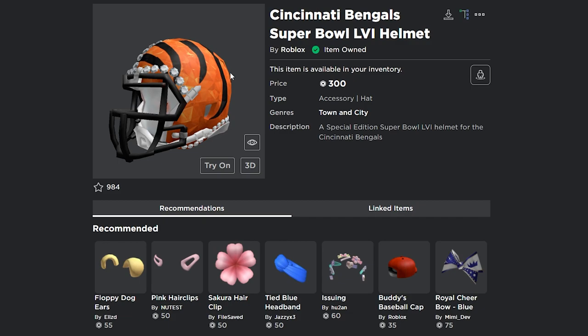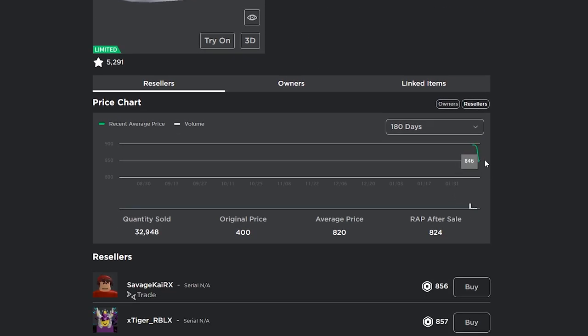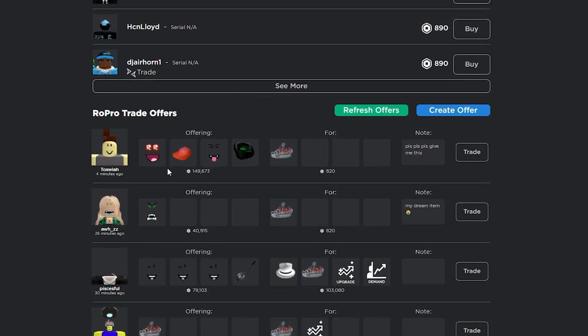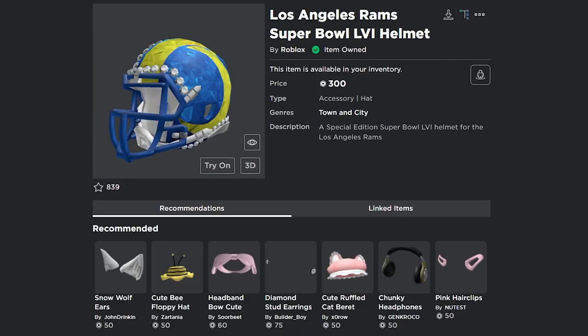If you can only get one, you've got to gamble on which one you want. Also, here's the Super Bowl LVI crown — this is the first Super Bowl limited that came out a couple of days ago, and it's already at 856 Robux. I got three of them. It dropped a little bit but right now it's doing really well. A bunch of people are trolling and I actually started that trend. Highly recommend you get these items.